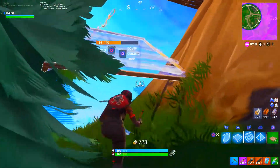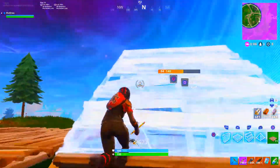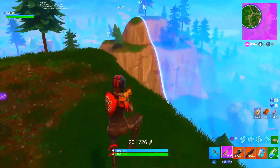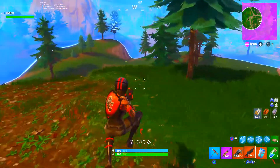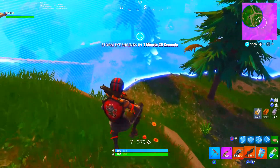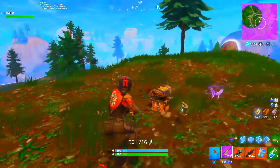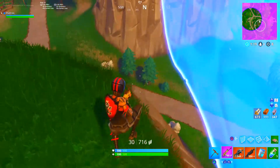Now we're seeing a Nintendo collab. If you buy the Nintendo Switch — which is going to be about $329 — you'll get the Double Helix skin, as well as 1,000 V-Bucks, plus the glider and pickaxe. So it's basically a Nintendo Switch with a Fortnite bundle included.